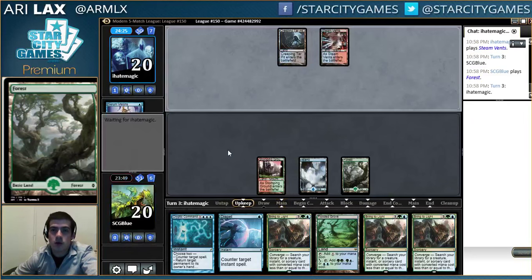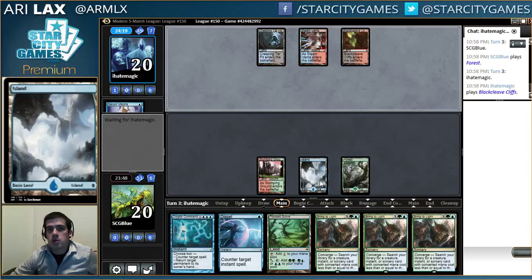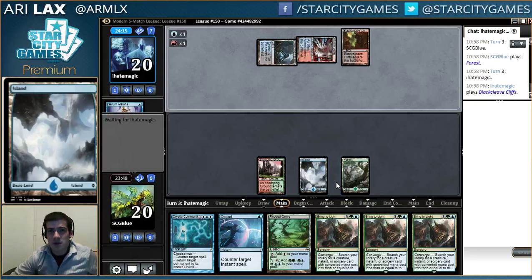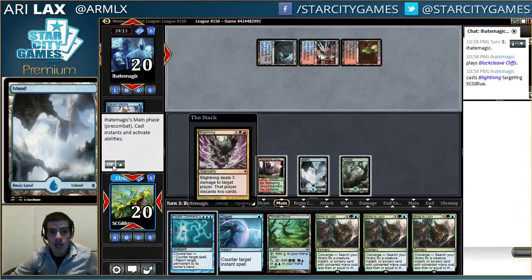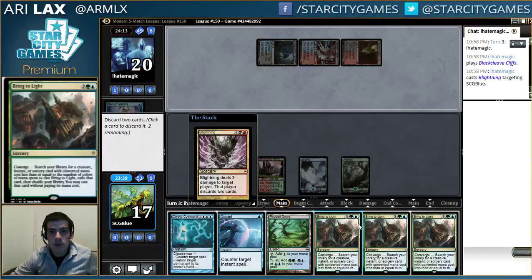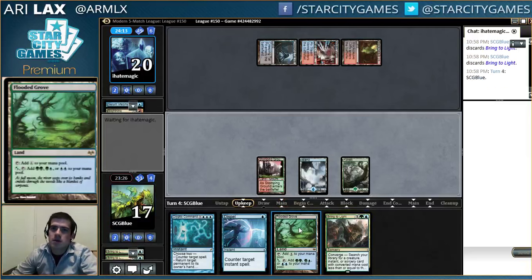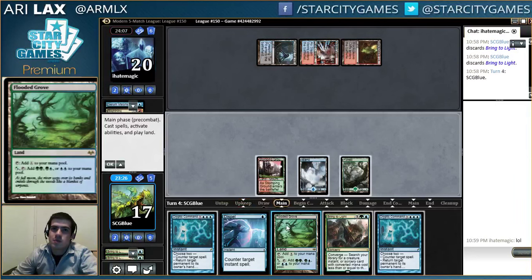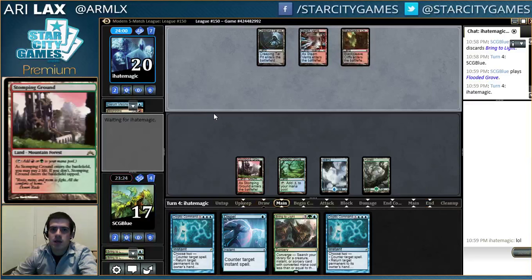Well, let's rephrase that - really good if I don't draw a million Bring to Light Scapeshift effects. Fortunately it's okay. We're sequencing like this so that my opponent makes plays as if I don't have Cryptic active when I probably do. Lightning - yeah, that's a problem. I think I just discard two Bring to Lights, and maybe I'm supposed to discard Cryptic Command. That's a beating - what am I supposed to do against Lightning? I have no idea.